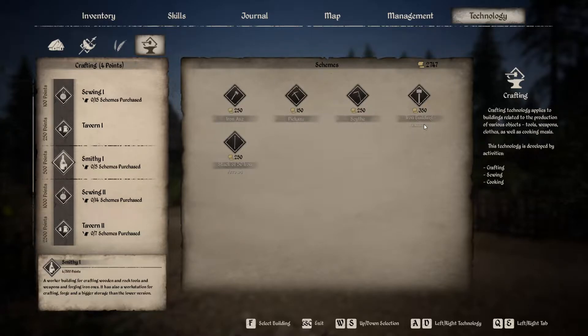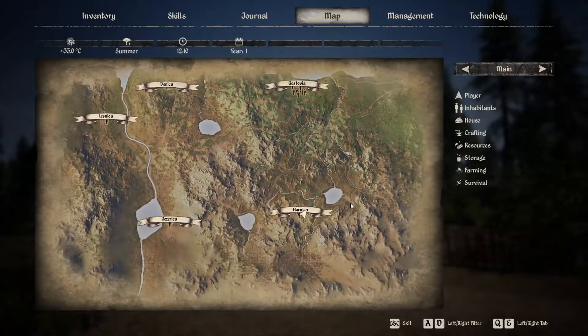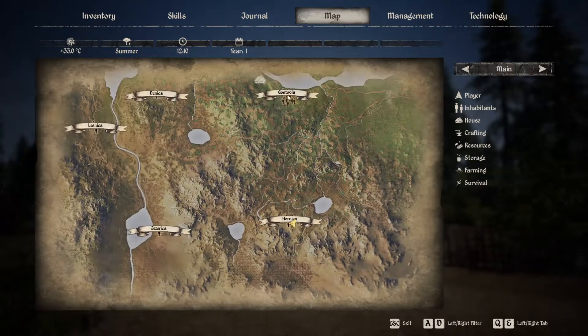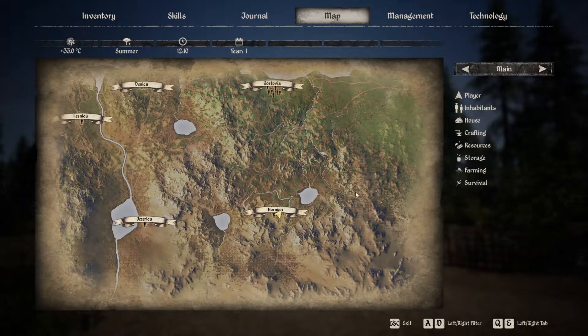But if you want to get it early on and you have the money for it — and if you don't have the money for it, I have a link down below, a very quick guide on how to make a lot of money in this game. It's located in this town right here called Hornica. It's below the starting town right over here, and it's pretty much at the bottom right.